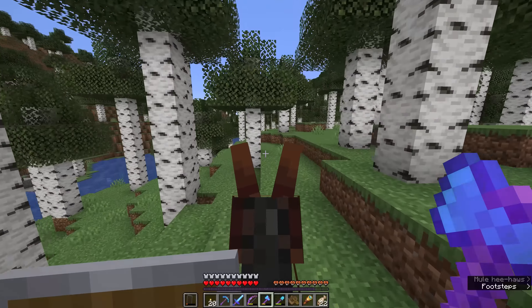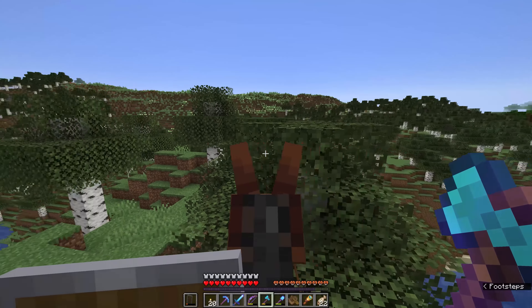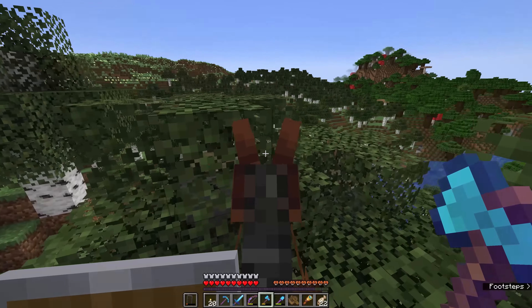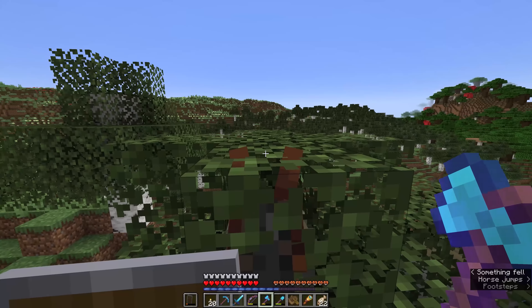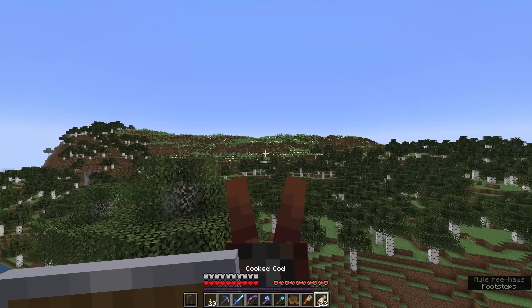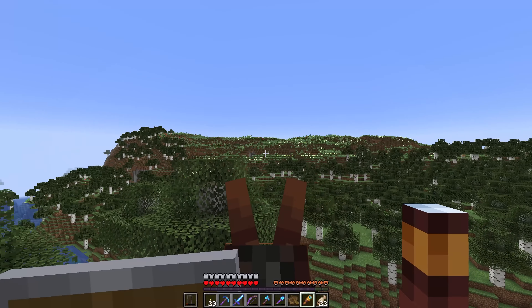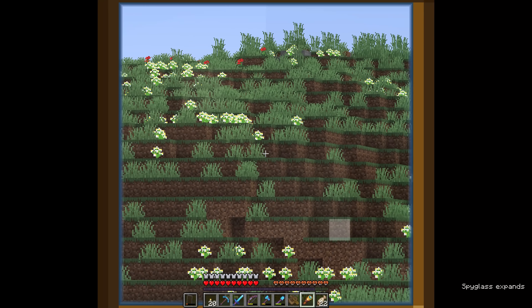That's really what led to the Caves and Cliffs update being a thing at all, because they decided if we're going to have a massive cave update, we might as well update mountains at the same time and change the terrain of the entire world. And this right here — this river valley — is pretty steep, so on either side we kind of have a little bit of mountainous terrain. Now we have a look at one of the more common mountain biomes. These can kind of level out into plateaus.